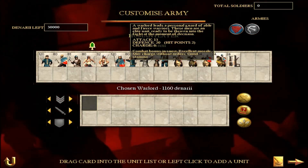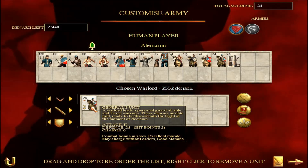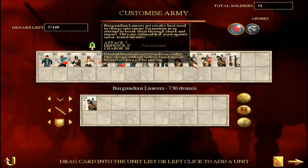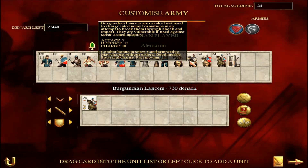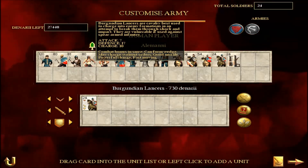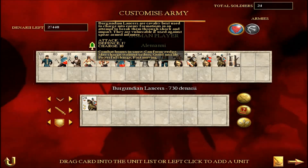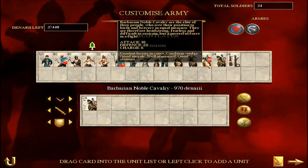I'm going to have a Cavalry General — a Chosen Warlord General with two hit points. Now here are two Cavalry units to choose from. The Burgundian Lancers have got a massive 10 charge bonus — the highest charge bonus in the game — but look at the defense: only 17. Even with a Gold Shield that's only 20 defense. You'd only want to charge them in for the bonus and then pull them out. You couldn't leave them in melee; they could be killed quite quickly with only that defense.